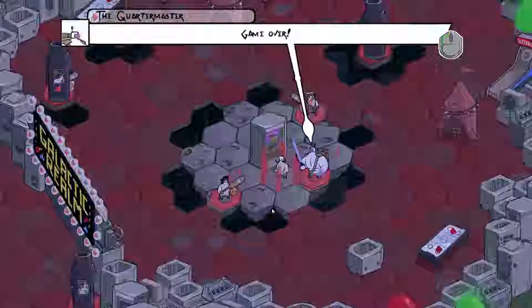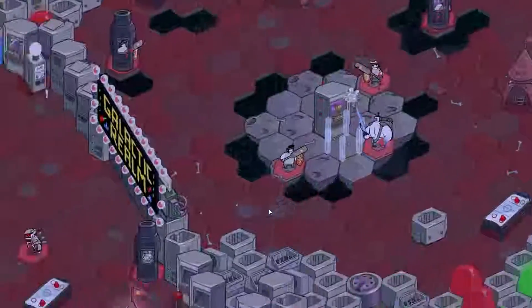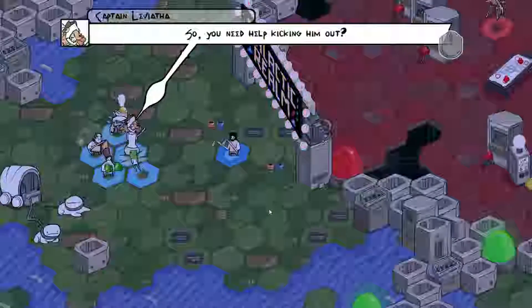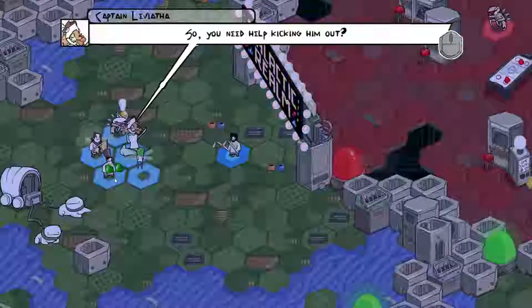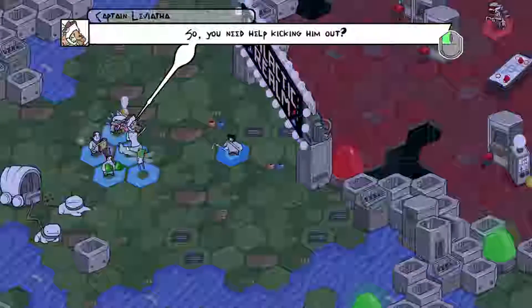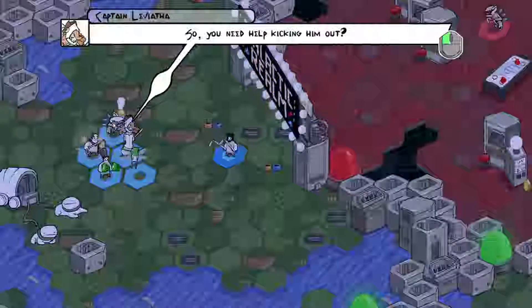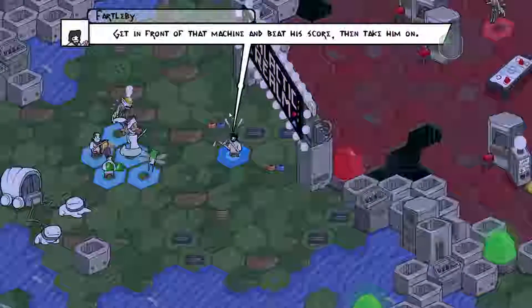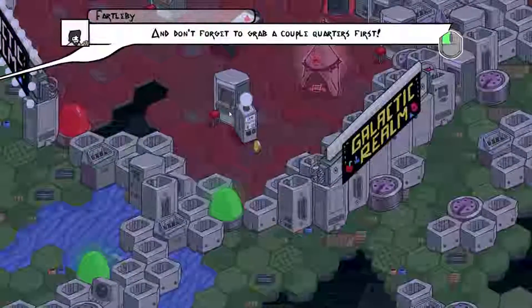Game over! He's invincible so long as he's got the high score. You need help kicking him out? By the way, we've brought the C-team — it's my backup team, because the main team is a little bit too strong. Sure, but when I say he's invincible, I mean it. Get in front of that machine to beat his score, then take him on. And don't forget to grab a couple quarters first.